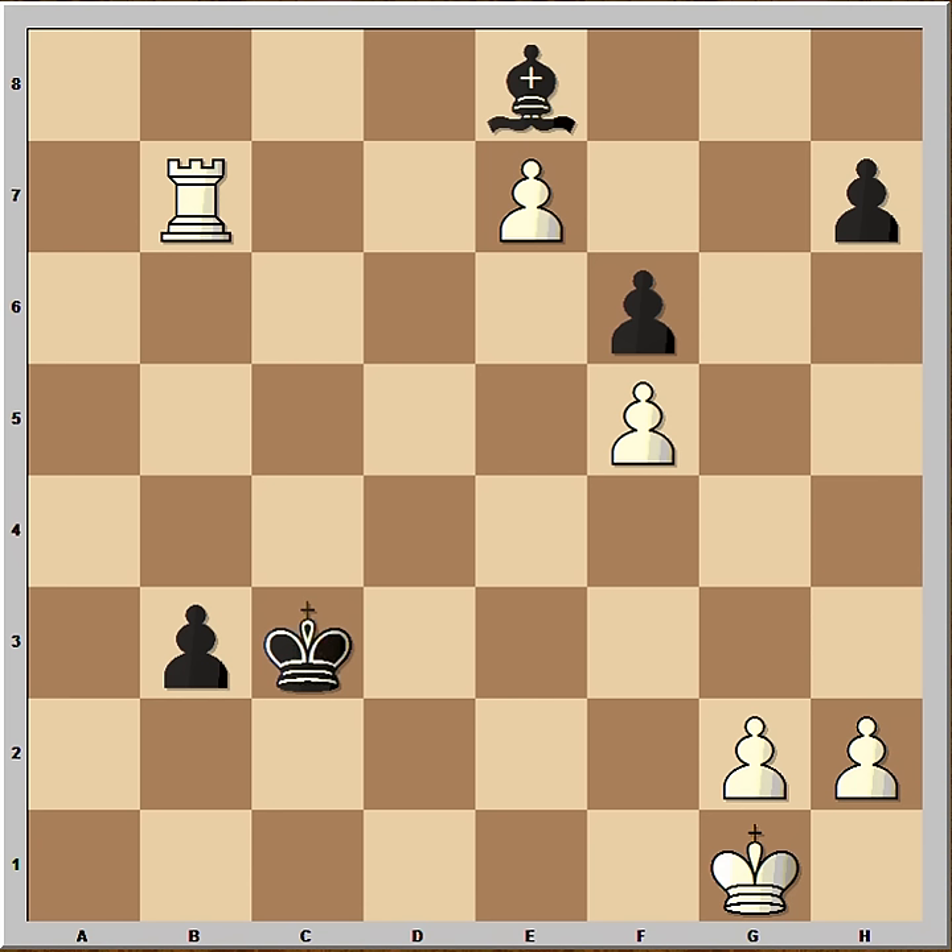So this is the plan that Fischer had. He's going to sacrifice the Rook for the pawn when the pawn reaches B1. His King is going to march to the 8th rank. He's going to win the Bishop, capture the pawn on F6 and promote the F pawn to Queen.